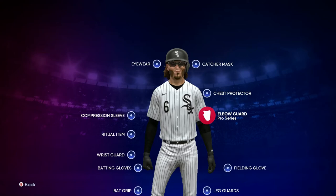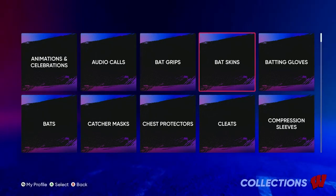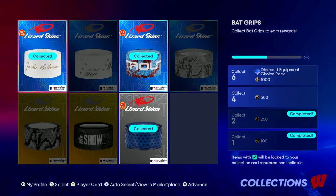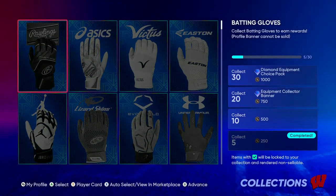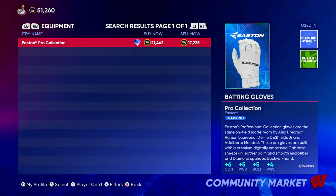Now I'll go over exactly the best equipment you need to have your CAP maxed. For the bat, you get one of the diamonds — they're all the same. I suggest just doing the Jackie program; it's free, it's one hit, and you're done. For batting gloves, this is where it starts getting expensive. The batting gloves you need to get are the Easton Pro Collection ones — the only issue is they're 22k, and if you're on a budget, this can get pricey really quick.